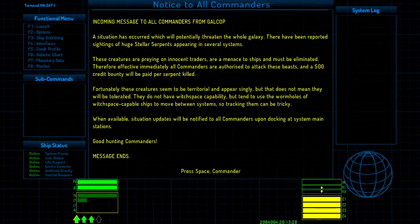I have 400 expansions installed, so if you're playing for the first time without expansions, you won't see a lot of the things that show up here. The base game is great. So here we go — there's an incoming message from Galcop: a situation has occurred which will potentially threaten the whole galaxy. There have been reported sightings of huge stellar serpents appearing in several systems, preying on innocent traders. All commanders are authorized to attack these beasts, and a 500 credit bounty will be paid per serpent killed.